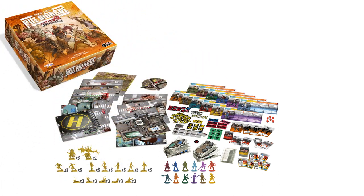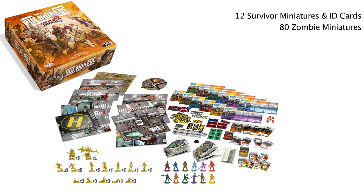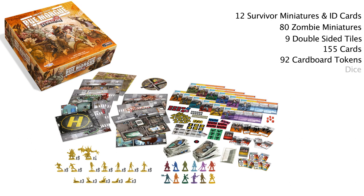Zombicide Season 3 Rue Morgue contains 12 survivor miniatures with matching ID cards, 80 zombie miniatures, 9 double-sided tiles, 155 cards including equipment cards, zombie cards, wounded cards, and team cards, 92 cardboard tokens for doors, noise, zombie spawn points, objectives, and more, and dice, experience trackers, tent cards, and a rulebook.